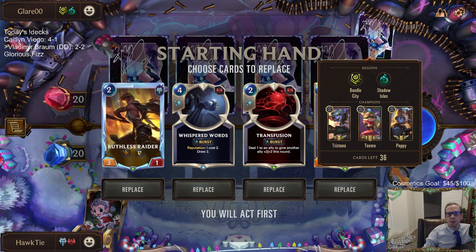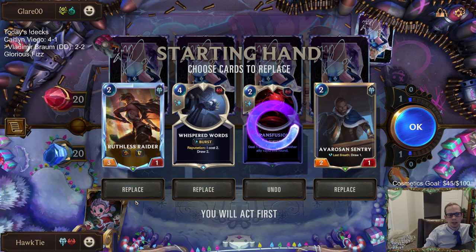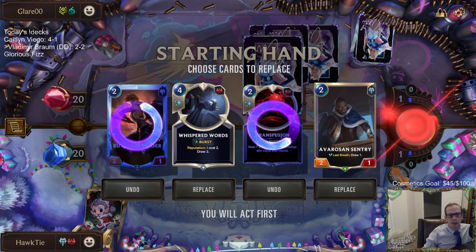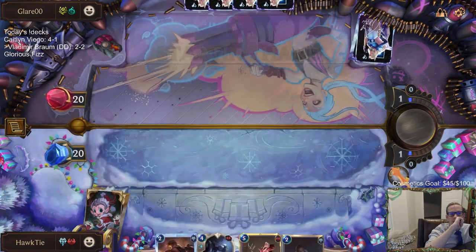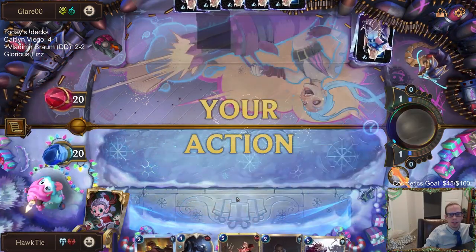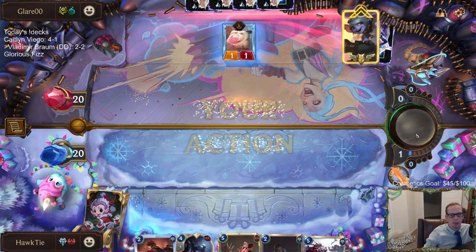On to Tristana, Teemo, Poppy. I like the Avrozen Sentry that can block and trade and draw a card. I'm going to keep the Whisper Words that can also draw, because I feel like both players are going to be trading a bunch and they're going to have a lot more card advantage than us. Maybe keeping the Whisper Words is a mistake — we shall see.